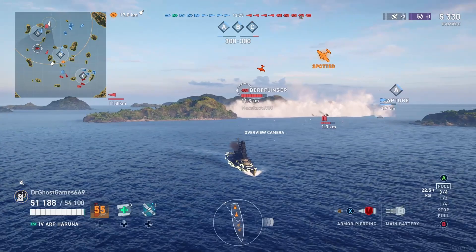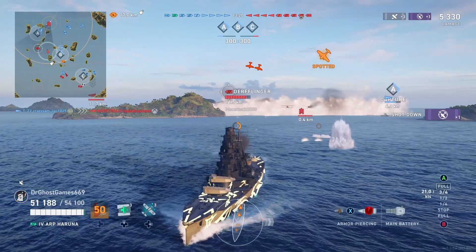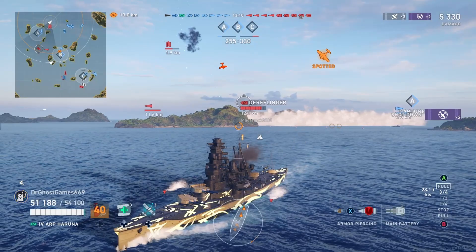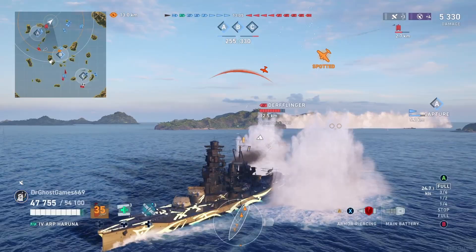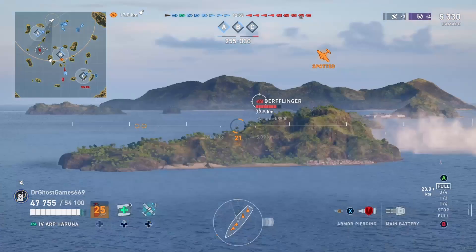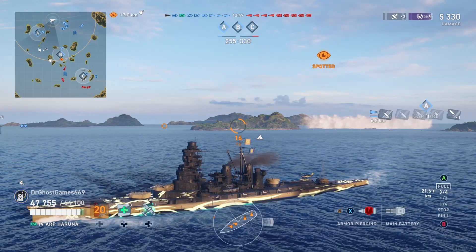In case you guys are not aware, the Haruna and the Kirishima are Kongo-class battleships. In the tech tree for the Japanese there is the Kongo, which is a tier four tech tree battleship. In real life there were actually four Kongos constructed for the Japanese Imperial Navy, and there are two of them in the form of ARP Arpeggio ships — so pretty cool that I actually got one of them.